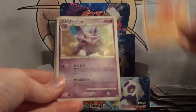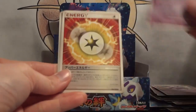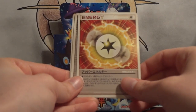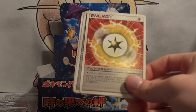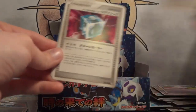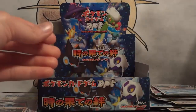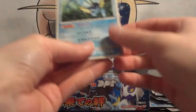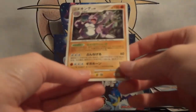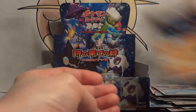Nuzleaf, Trapinch, Nidorino, Nidoran Female. I don't know what kind of energy this is — upper energy, maybe. The Tech Machine, Starmie, and Lightning. My first rare is another Vaporeon. My second rare is Nidoking, and my holo is another Rampardos.